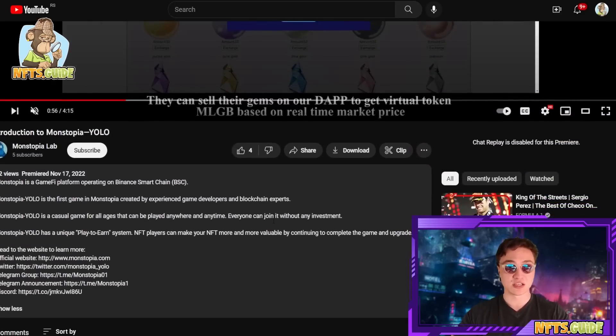Monstopia is a gamified platform operating on the Binance Smart Chain. It's the first game in this ecosystem — the YOLO game — created by experienced game developers and blockchain experts. It's a casual game for all ages that can be played anywhere and anytime, and everyone can join without any investment. It has a unique play and earn system where NFT players can make their NFTs more and more valuable by continuing to complete the game and upgrade their NFTs.